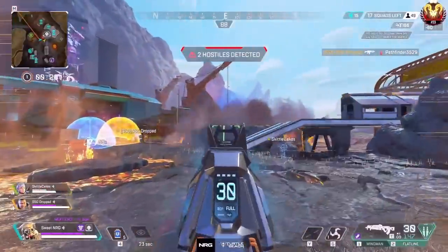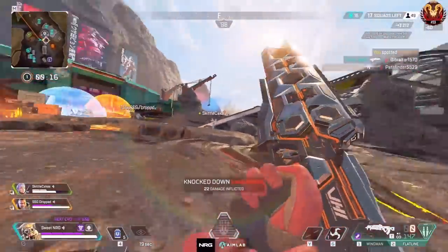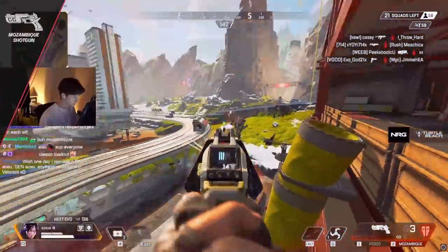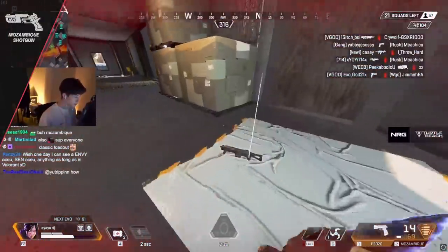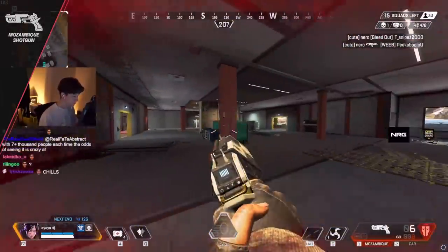I'm going to go through based off the category of the guns — shotguns, assault rifles, marksmen, you get the point. So let's start off with close range and talk shotguns. First up, the Mozambique. When using this gun, you don't have to shoot every single time individually. You can actually hold down the trigger and the gun will shoot every time it's ready.